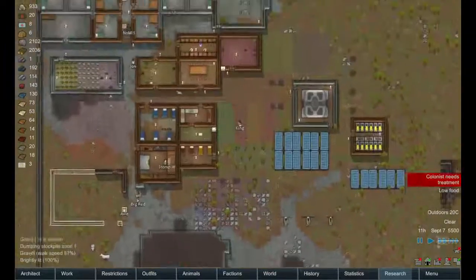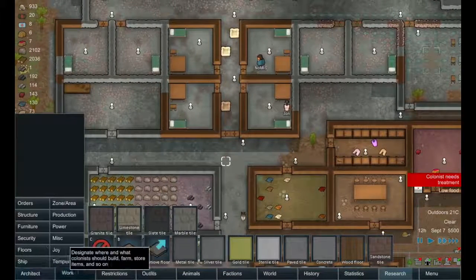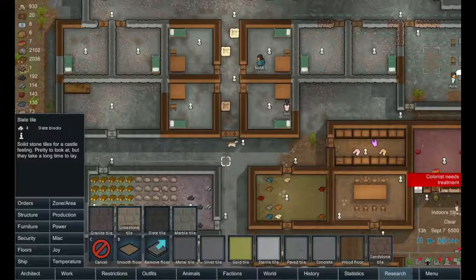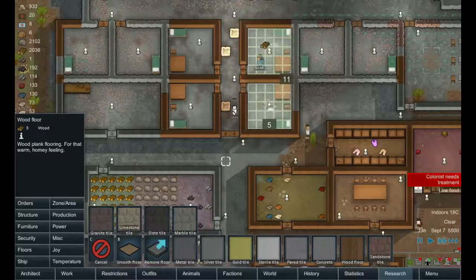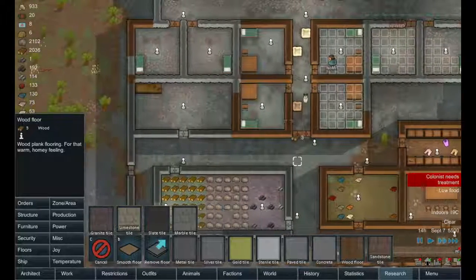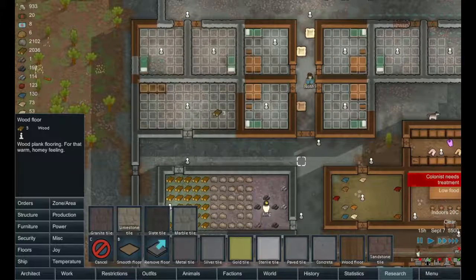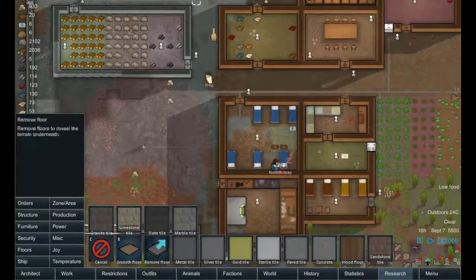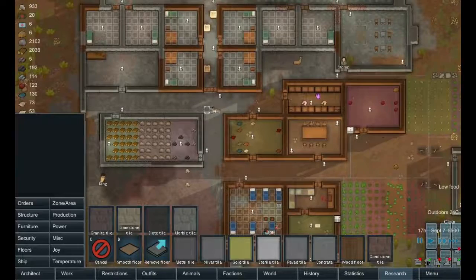We could do wood floors — the concrete floor only takes one steel and we have lots of steel, so we could do that. Metal tile takes five steel. We have some marble, some slate stone. Let's put wood floor in the bedrooms. We do need a smooth floor anyway before we can put this floor down, so it's a good thing we did that. This one doesn't need to be wood floor — we can put something else in there. Let's do wood floor inside the infirmary as well.